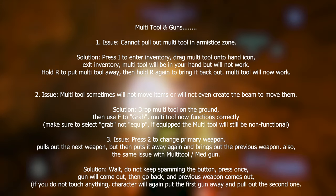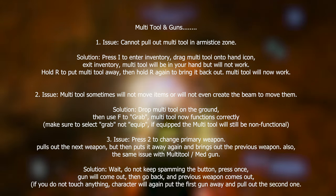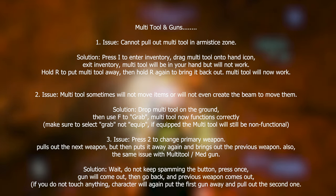Issue two: multi-tool sometimes will not move items or create a beam. Solution: drop the multi-tool on the ground and use F to grab it — make sure to use grab and not equip, as equipping it will still leave it non-functional. Issue three: pressing 2 to change weapons pulls out the next weapon but then swaps back. Solution: wait and do not spam the button. Press it once; the gun will come out, go back, and if you don't touch anything, the character will put the first one away and pull the second one out again.